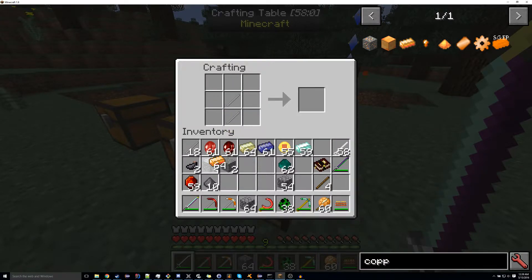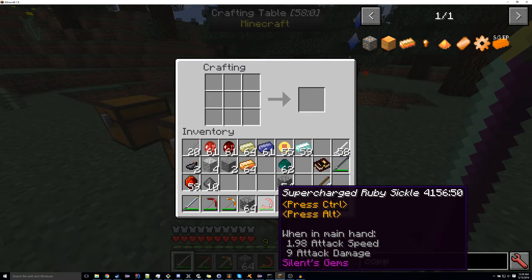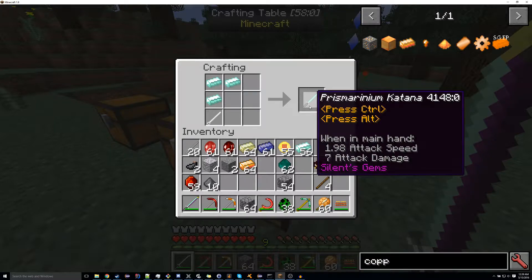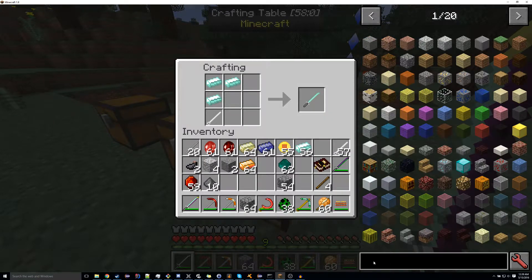I would not be able to make a copper katana because those are super tier only. If I did Prismirinium, for instance, that would work — we can make a Prismirinium katana. Indirium, I believe, is also super tier.